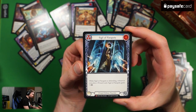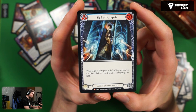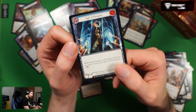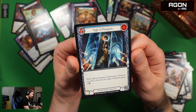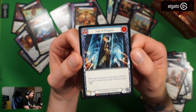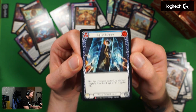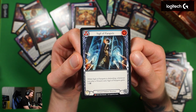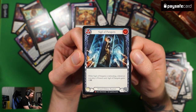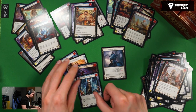Another M — for a mage. Sigil of Parapets — one cost, blue, two defense. While Sigil of Parapets is defending, whenever you play a wizard card, Sigil of Parapets gets plus two defense. This seems pretty good! Your entire deck is designed to be played during your opponent's turn if you play Kano, so you defend with this — it has two defense and you deal damage with instants, so this gets buffed. You get four or six defense while dealing damage to your opponent. This has to be playable in Kano. I actually got the boots for him so maybe I'll try to make a deck.